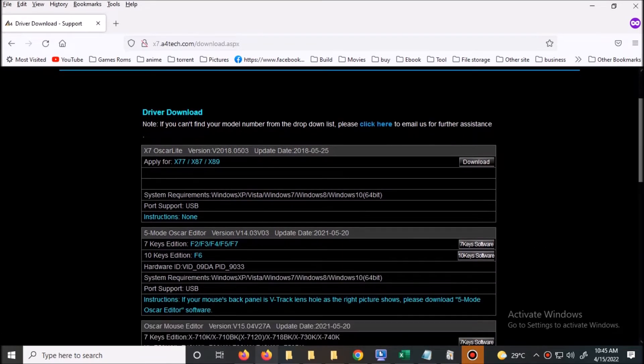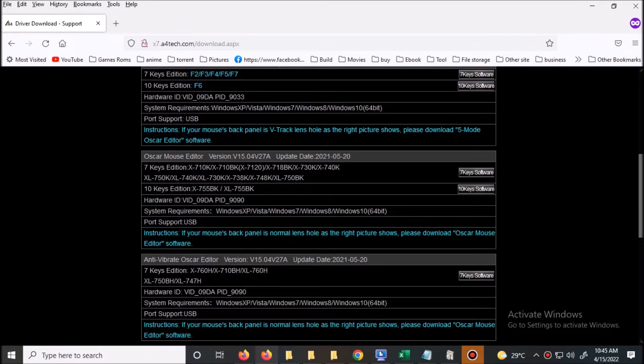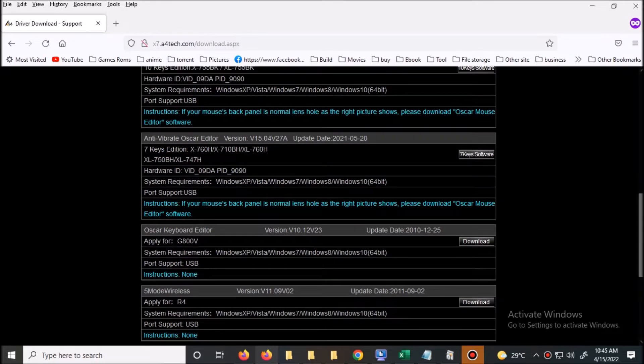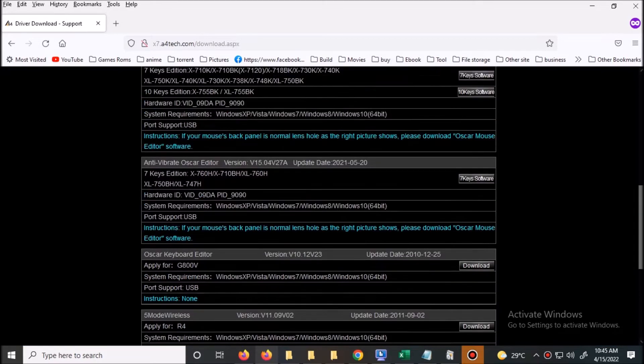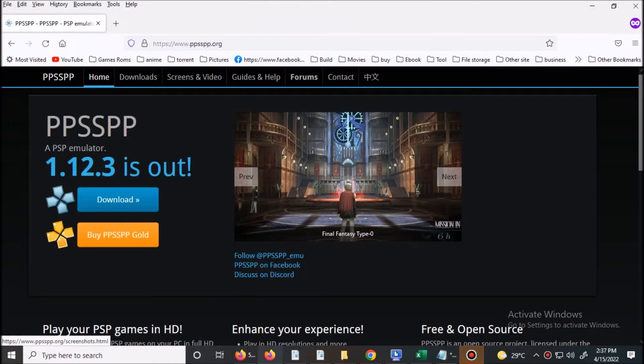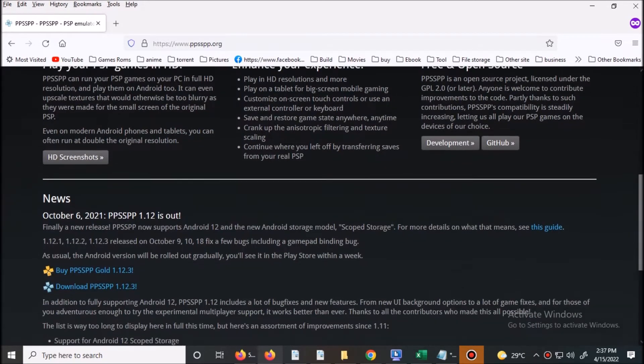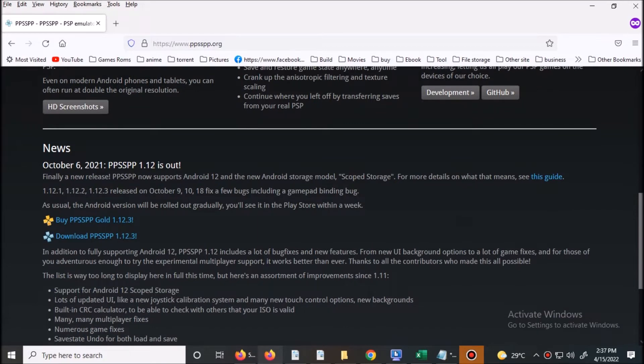Download the keyboard driver. Download and install PPSSPP emulator. Links are in the description.